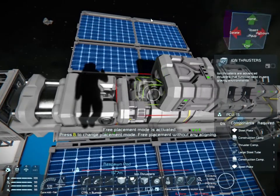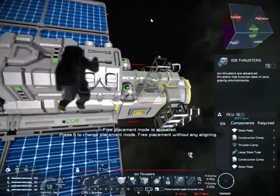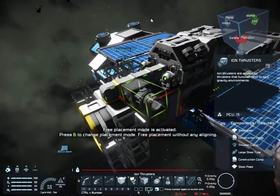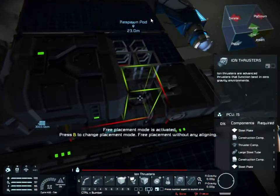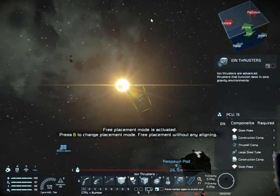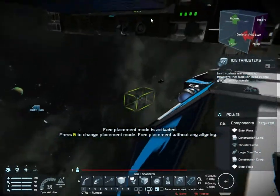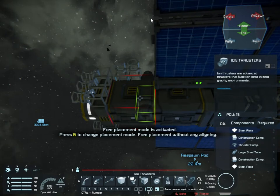We're getting the side thrusters on — four left-facing and four right-facing — then the up and down thrusters, which is really easy. I get spooked by the sun moving behind an asteroid; for a moment I thought there was a very big ship, but no. Don't panic — you've got no reason to be worried, especially after speaking to the guys on the server.